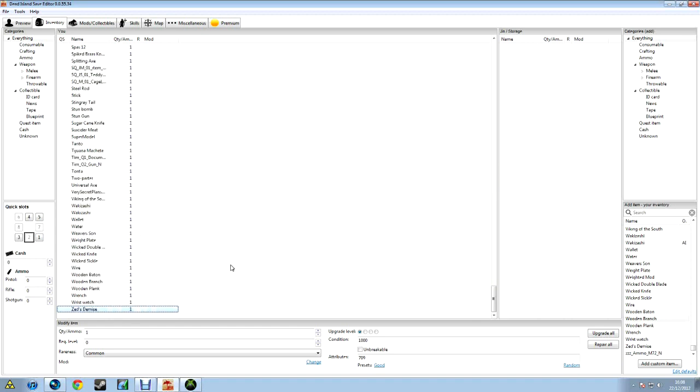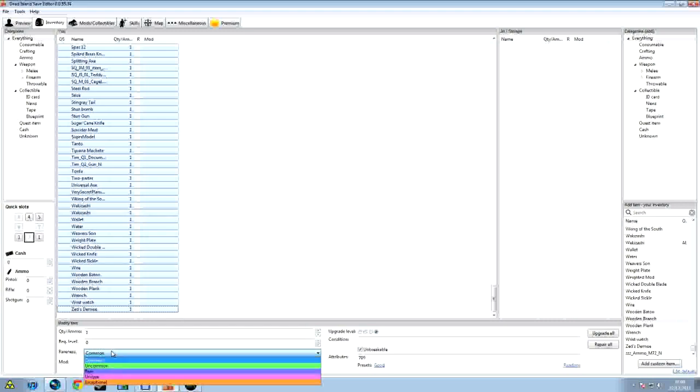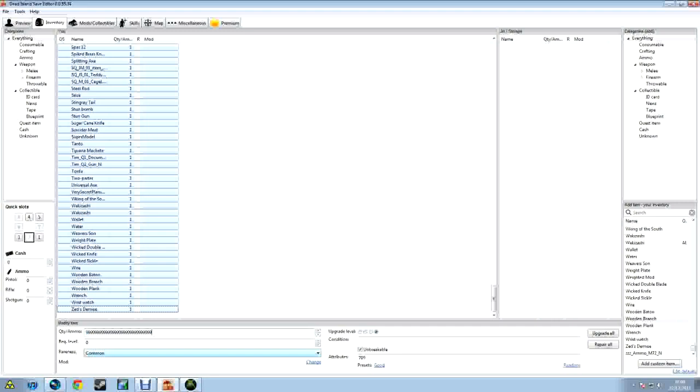You're not gonna want one ammo, one quantity, and one hit till it breaks. So select them all, hit Upgrade All and Repair All in the bottom right, click Unbreakable, set Upgrade Level to four, and make sure the presets are on Good. For Quality/Ammo, put in 9999 — there you go. That sets your quality, quantity, and ammo for all your weapons.